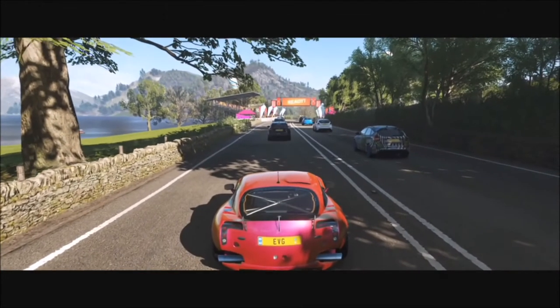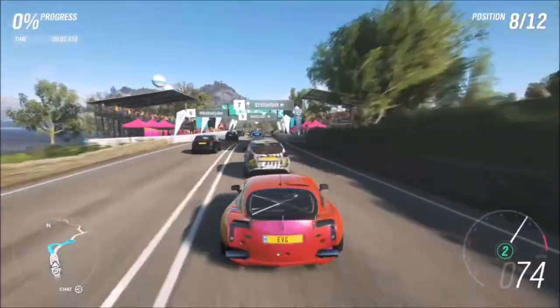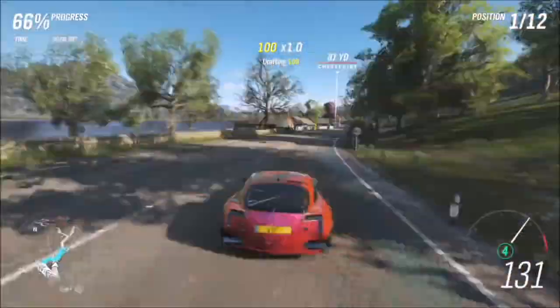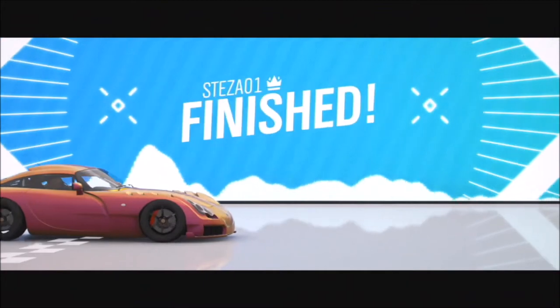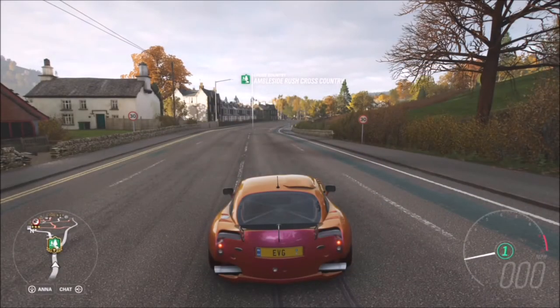All you have to do is type that share code in under blueprint races, and even if you haven't got the Goliath race unlocked you can still use this blueprint. That's especially useful if you're not anywhere near level 15 of the road race series. The AI just go off on their own so you don't have to worry about doing it on any set difficulty — it's entirely down to yourself.